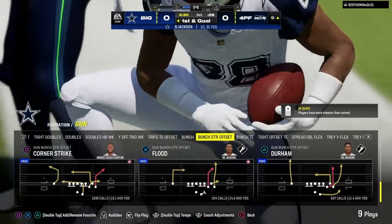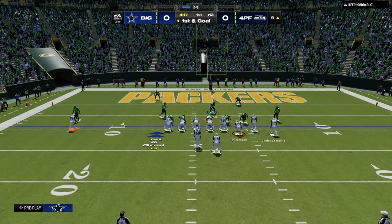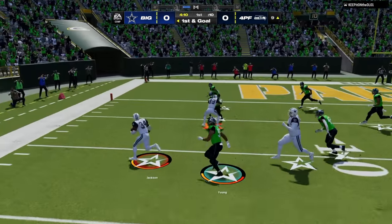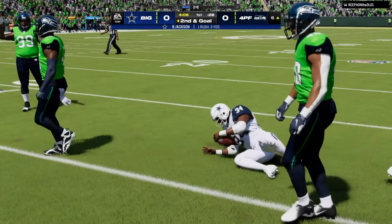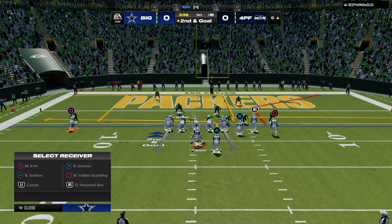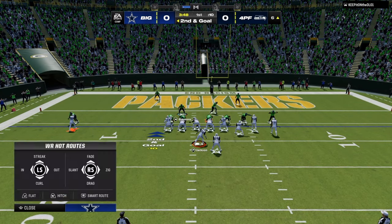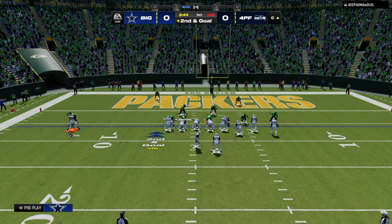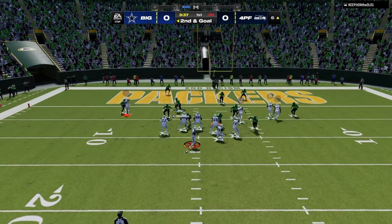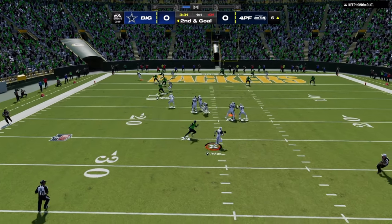I really wanted to talk today about defense in general and how to be good at defense in Madden. The first principle is: offenses are designed to create space or attack space, while defenses are designed to constrain or contain space. That's why it's much more difficult to score from the 10-yard line than from the 20-yard line — there's simply more space for routes to run from farther out.